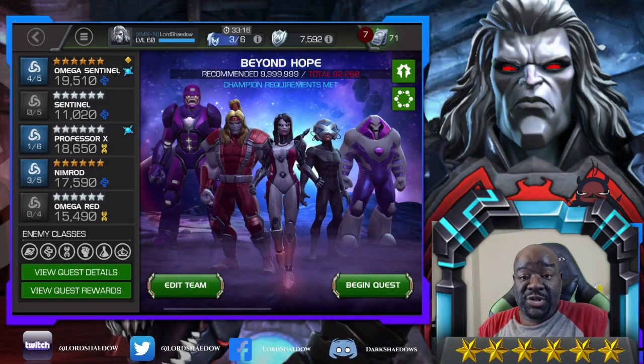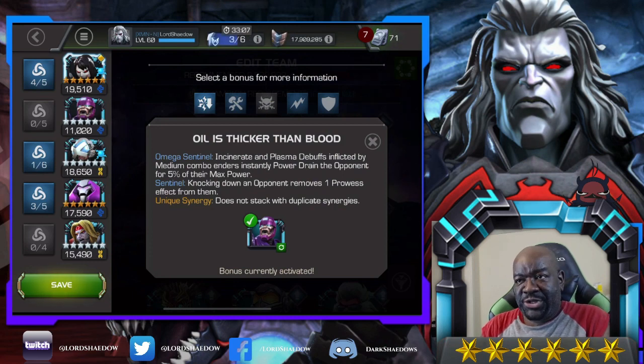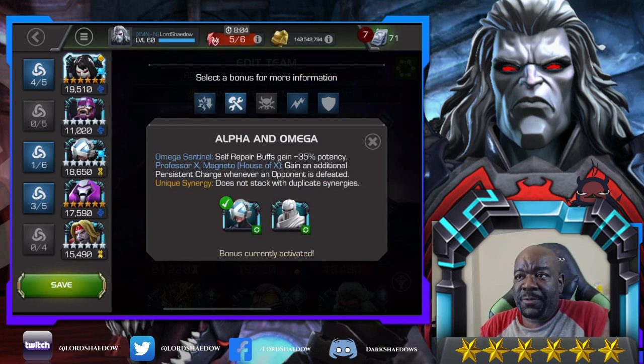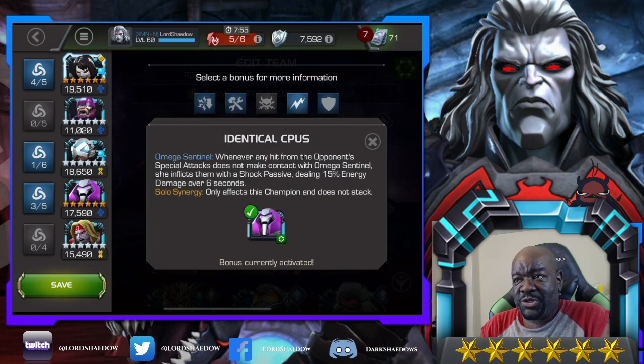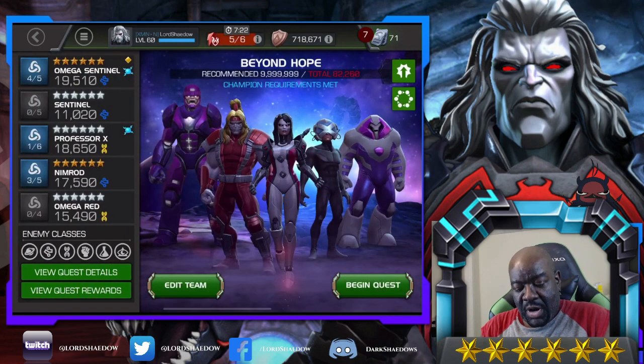I just threw these synergies together, so let's take a look at them. First synergy: incinerate and plasma debuffs inflicted by medium combo enders instantly power drain the opponent for five percent of their max power. Second: self-repair buffs gain 35 potency — that sounds good, makes her more sustainable. Third: whenever any hit from the opponent's special attacks does not make contact with Omega Sentinel, she inflicts them with a shock passive dealing 15 energy damage over six seconds. Finally: for each armor up consumed during a special attack, inflict an armor break debuff reducing armor rating by 10 for the duration of that special attack — so more damage on the special.